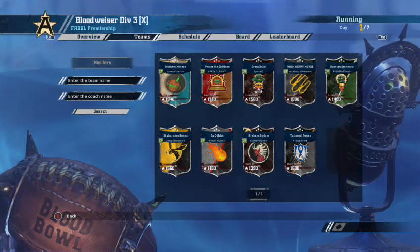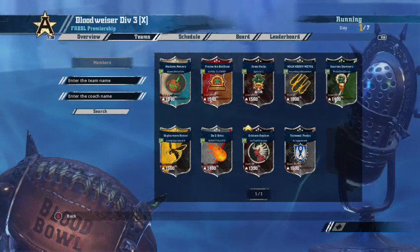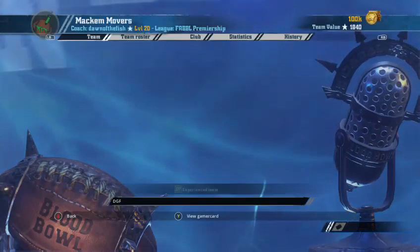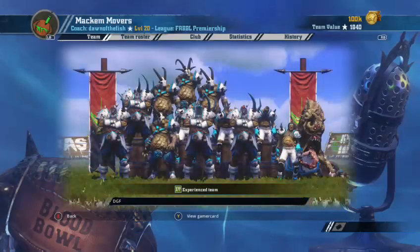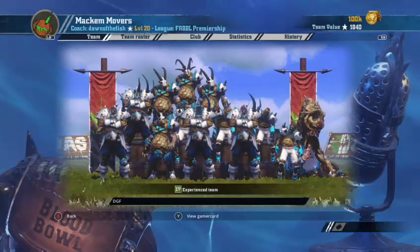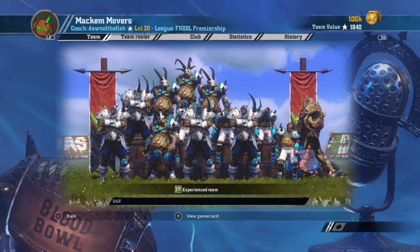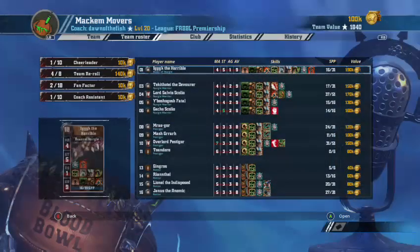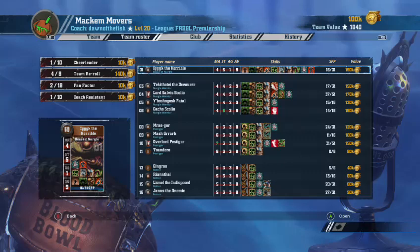It'll be interesting to get some info from Gary. Unfortunately we can't start with his team — we've got to start top left. It is Maca Movers, Dawn of the Fish. Great name. A very clean outfit for a Nurgle team — the white and blue armor looks a bit fresh for them, maybe they're quite posh. Let's have a look at the team. The TV value is 1840.